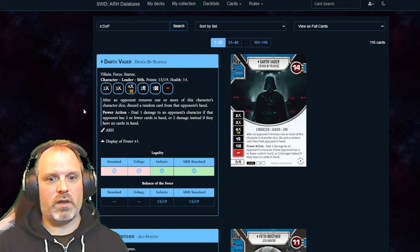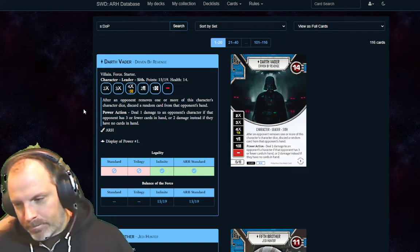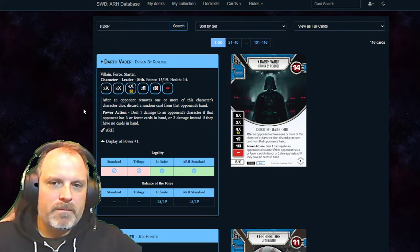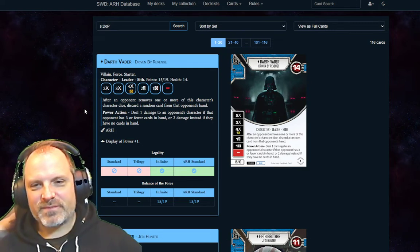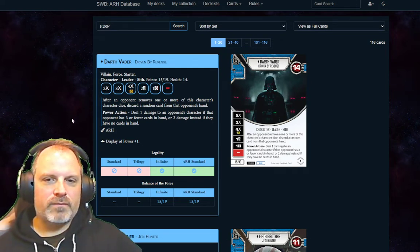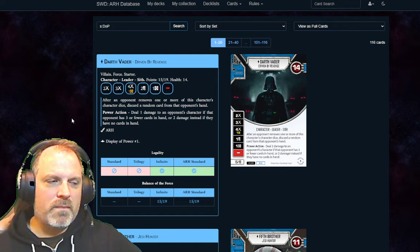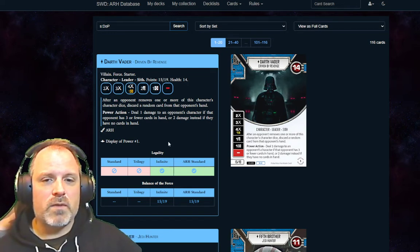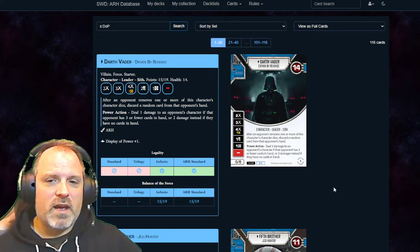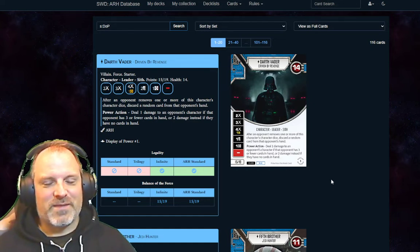I'm wondering if there might be other opportunities — like going with Ozzel and getting a Path to Mastery out. That would be 19 and 9 and then 2, so he goes with a 9-point red and really leans into trying to get the Apology Accepted going. That seems pretty good as well, especially since Nute is potentially the target given how annoying he is.